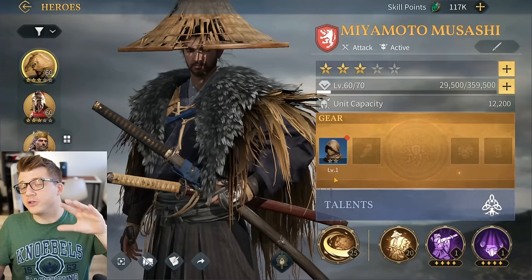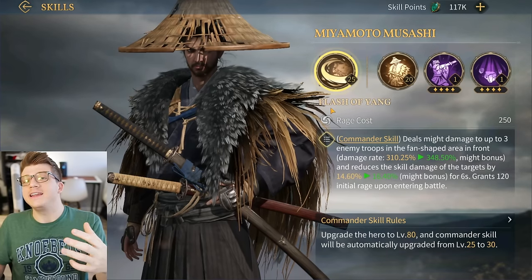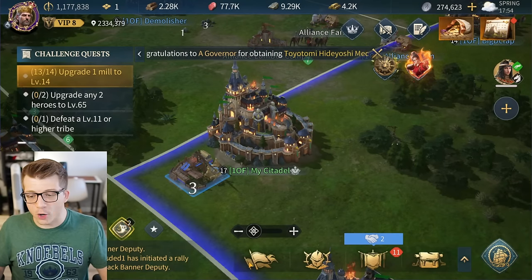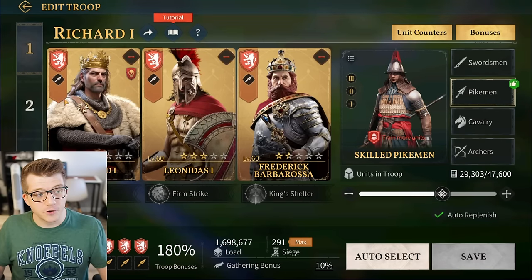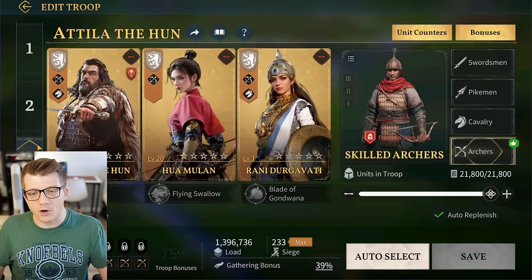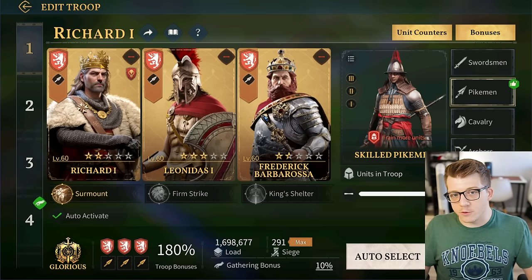The first skill is called your commander skill and it only activates if your hero is the commander of your army. You can tell who the commander is by going to your army tab - the hero in the first slot is your commander, indicated by a little red commander banner. The commander skill for Richard is highlighted in gold, whereas the commander skill for the other two heroes is grayed out and inactive.